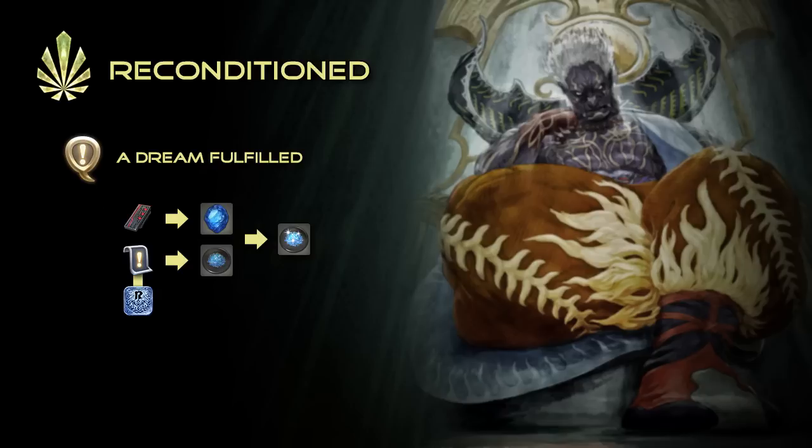Each pinch of treated Crystal Sand will increase the stat of your relic by 1, bringing the total amount needed to 240. In the game's current state, this would translate to anywhere between 60 to 80 Umbrite and Crystal Sand, depending on bonuses.